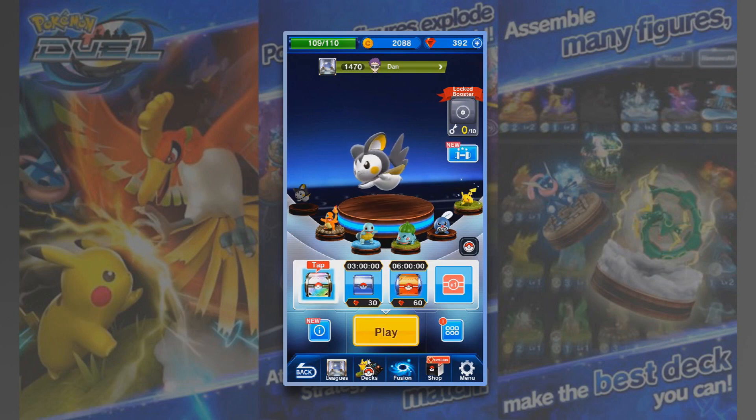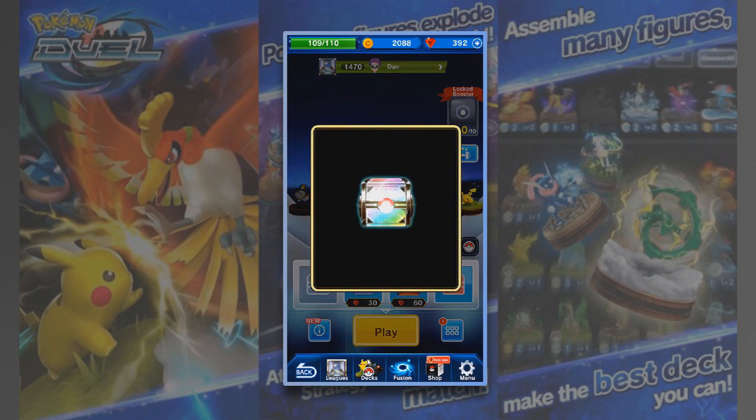What we're going to do here is we're going to play a few online games. As you can see by my rank up there — 1470. But first off we're going to open a few crates, just because I've got this rainbow one here which took 24 hours to actually open up. So let's see what we do. Can we get a Skarmory?